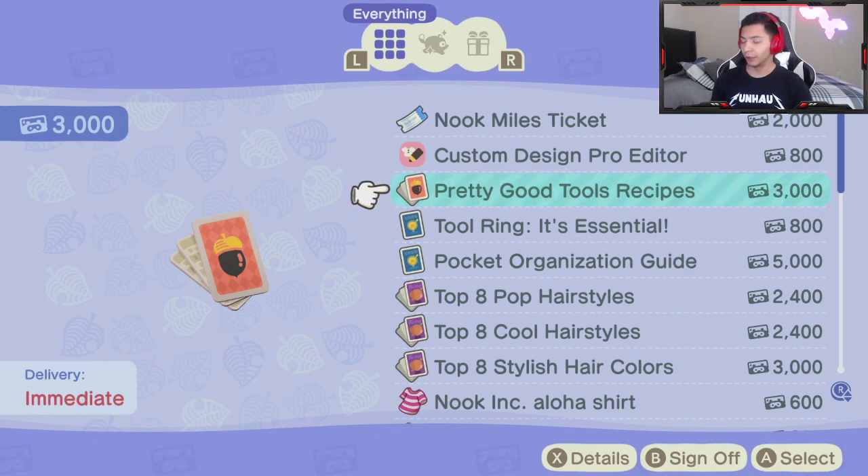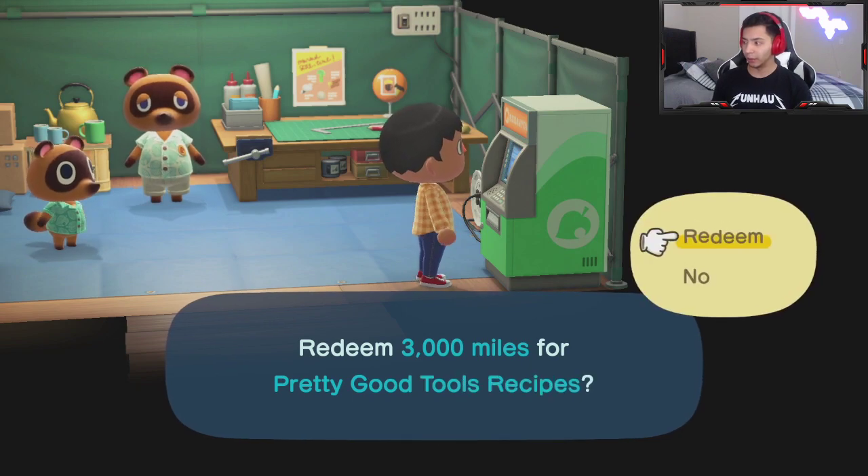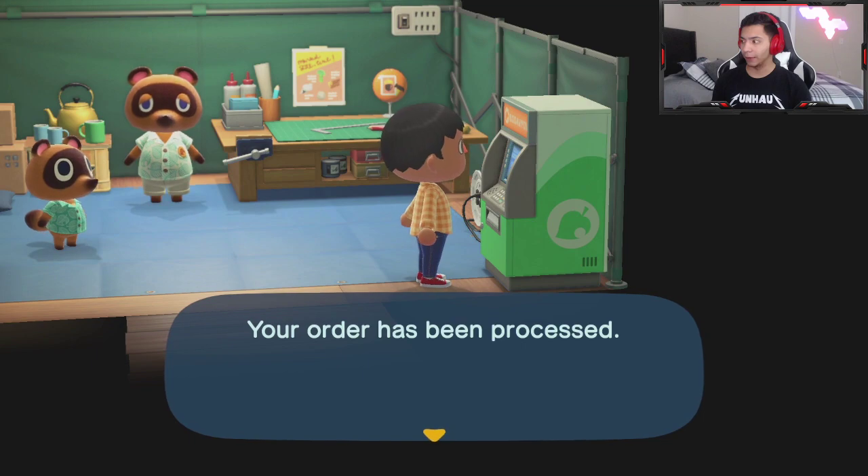It's six DIY recipes for tools with excellent durability — so that unlocks the normal pickaxe, shovel, axe, and all those things. It costs 3,000 miles, which is pretty easy to come by. I'm only about two and a half hours into the game and I already had 10,000 miles accumulated.